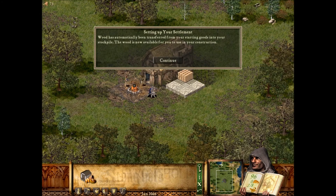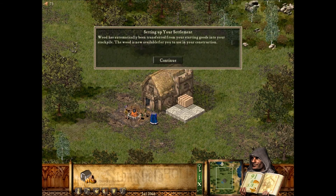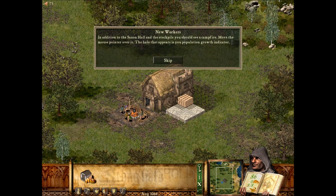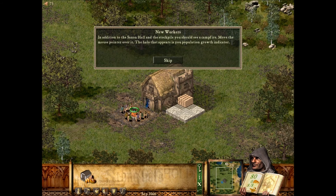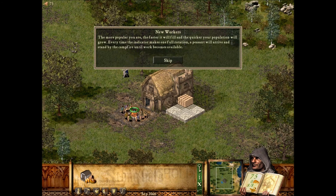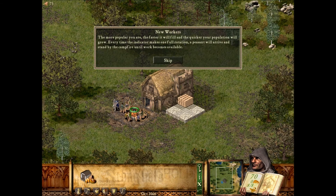Wood has automatically been transferred from your starting goods into your stockpile. The wood is now available for you to use in your construction. In addition to the Saxon Hall and the stockpile, you should see a campfire. Move the mouse pointer over it — the halo that appears is your population growth indicator. The more popular you are, the faster it will fill and the quicker your population will grow. Every time the indicator makes one full rotation, a peasant will arrive and stand by the campfire until work becomes available.